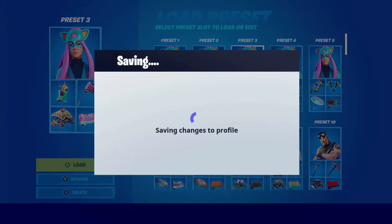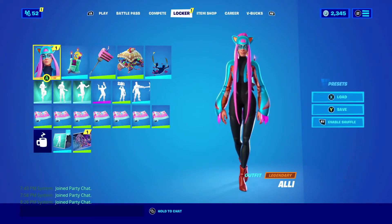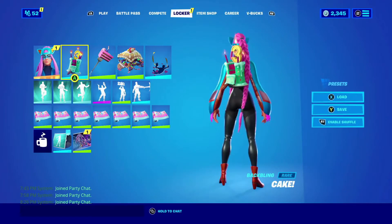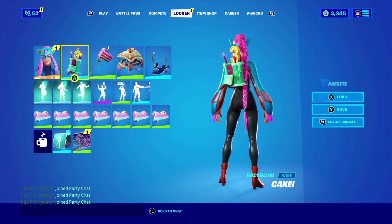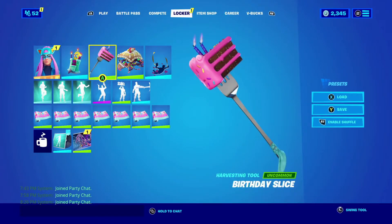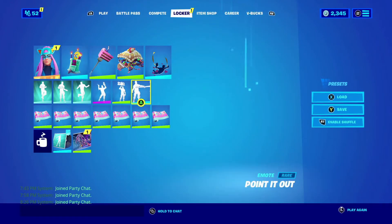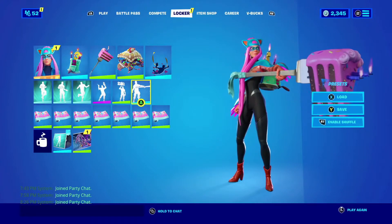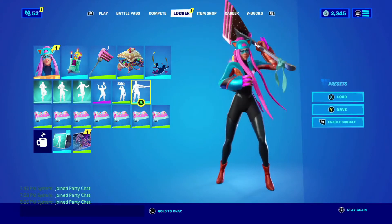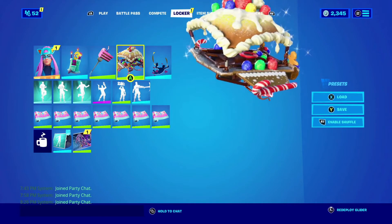The next combo is basically straight-up cake. Shoutout to Kiwi — his link is at the very bottom of the description — who helped me put together a lot of these combos. We have the Cake back bling, the Birthday Slice pickaxe, which looks pretty good with the skin. I just love this pickaxe — it's one of the best pickaxes in the game. The Ginger Sled glider, because there isn't really a dedicated cake glider, but it looks very nice.